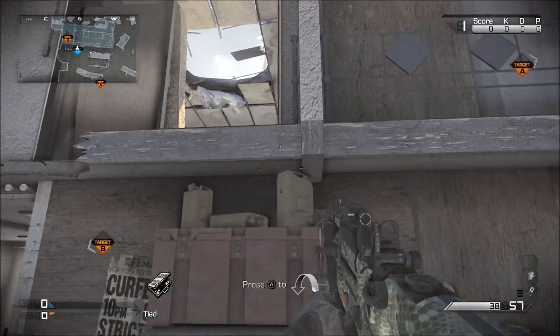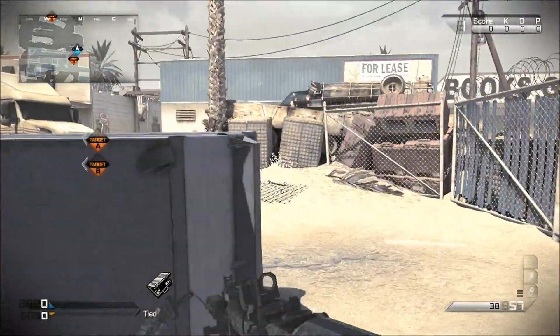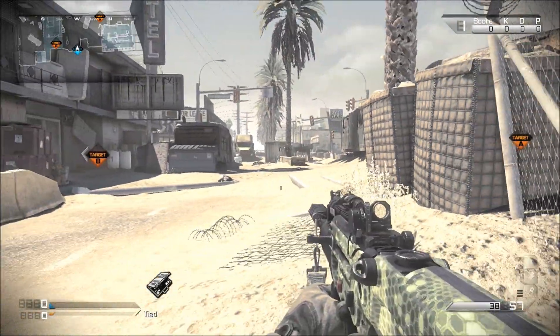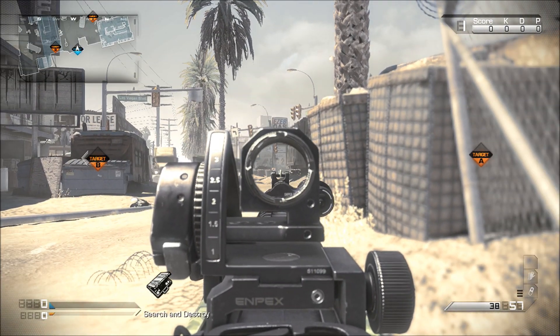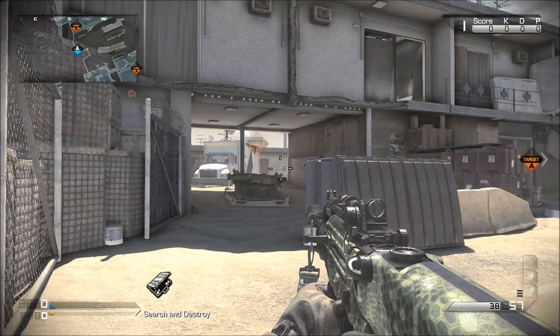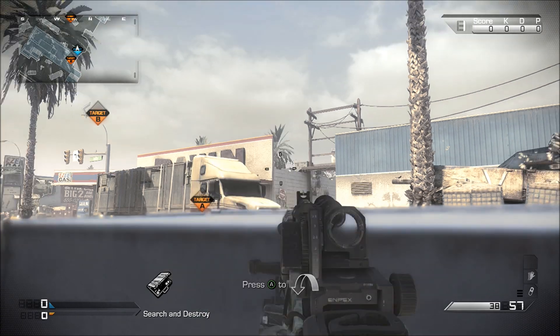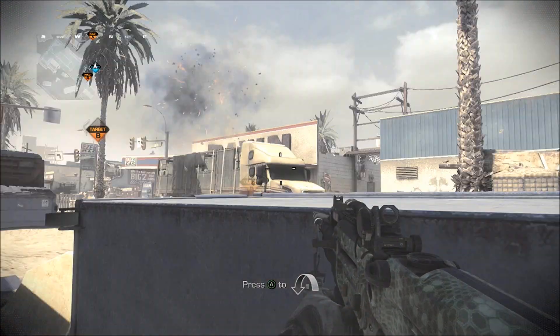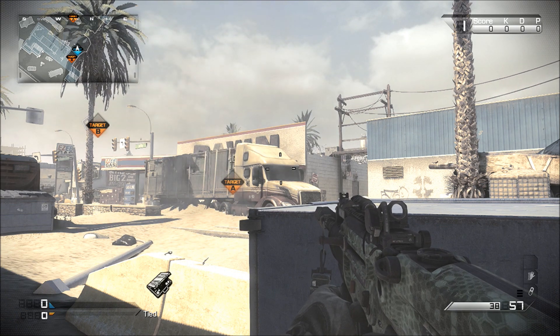A lot of people know about this jump spot, but if you don't — you can actually get up here and be sneaky. This spot is very good for watching crossovers. If you see somebody on that side and you have an AR you might be able to challenge; usually with a sniper rifle it's a little bit easier. This is also a good head-glitching spot to shoot people at pawn and top spawn.